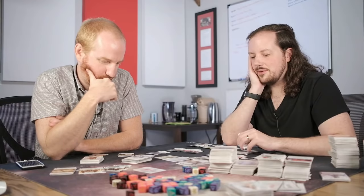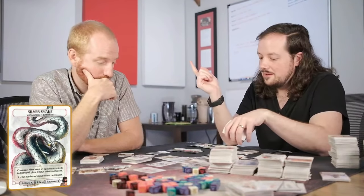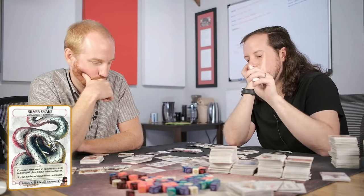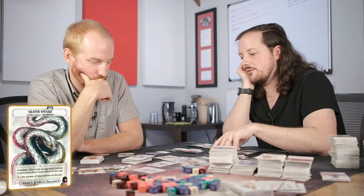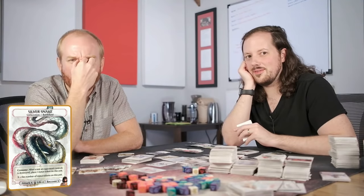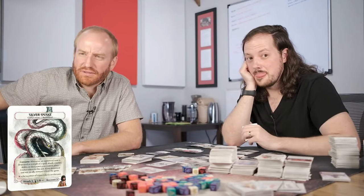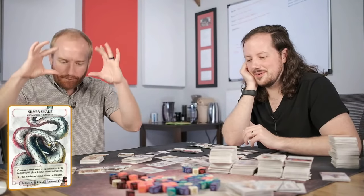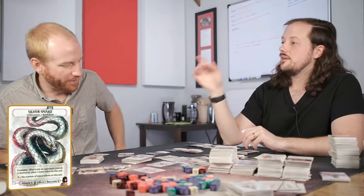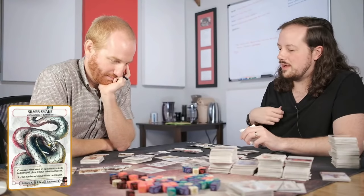But Mayoni's ability lets you use the snake's attack against a unit as a side action, clearing the way for the snake to bite the Phoenixborn. And the Silver Snake now has Consume: after a unit an opponent controls is destroyed, place a status token on this unit. It used to require the snake to personally destroy the unit — now any destroyed opponent unit feeds the snake.